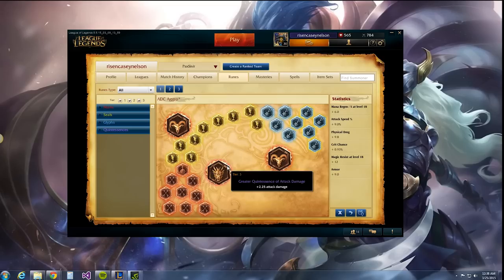As far as the quintessences go, I do two attack speed quints at 4.5% total, and then one attack damage quint. So as you can see, it's going to give us a little more offense, and I kind of like that — that's how I play. This is my main page.